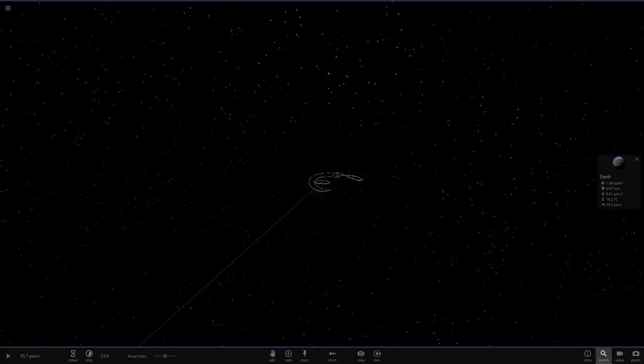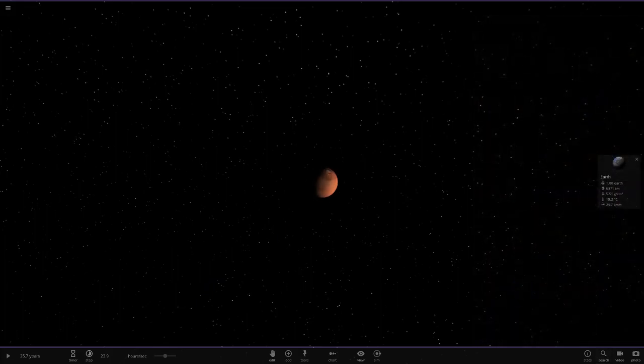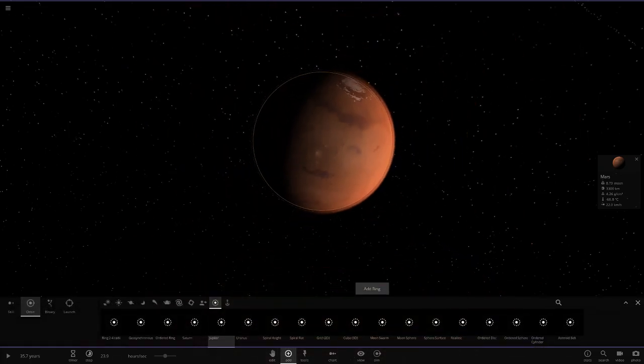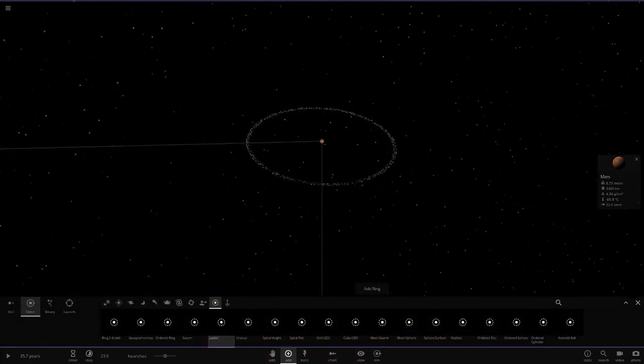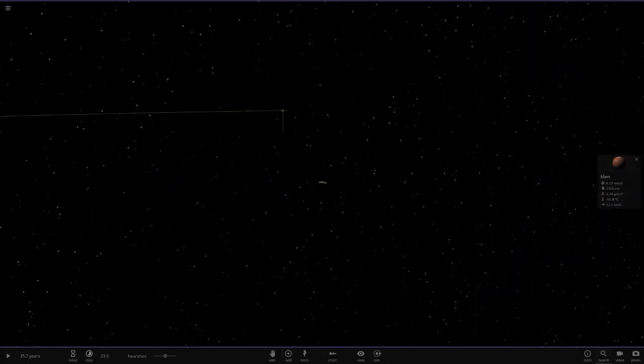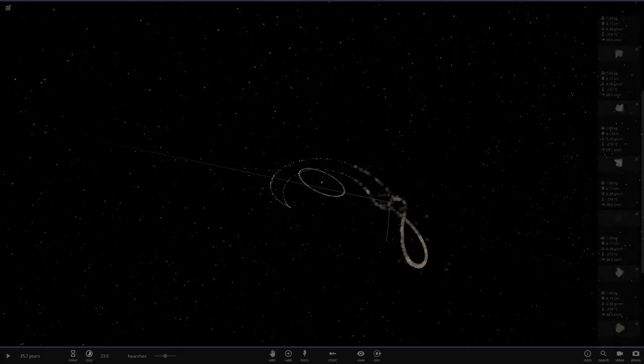Next up we've got Mars — let's go ahead and add the rings to it. There we go, pretty much the same as the other three inner planets. Let's go back to Earth and clean up this mess — we don't need the Moon anymore, so let's delete it.